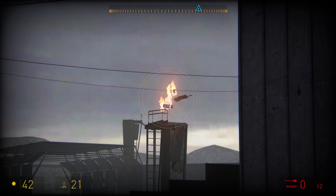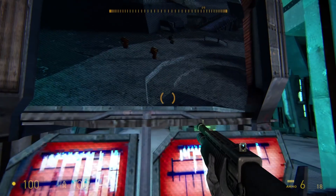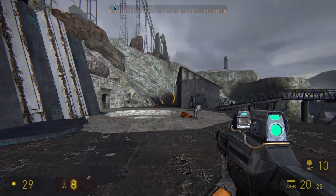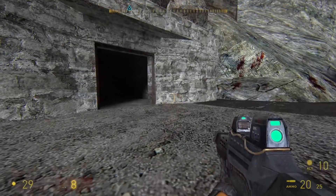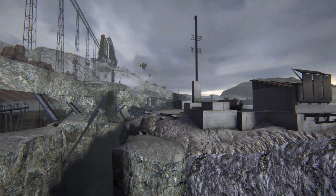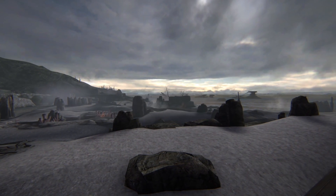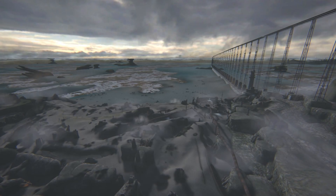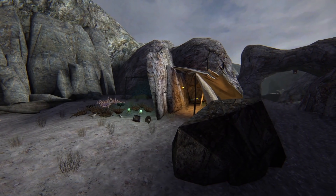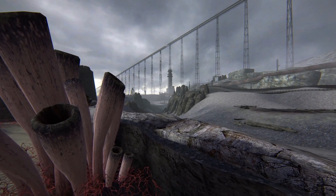I cleared out the base, but unfortunately a vortigaunt died in the process. A bunch of soldiers then ambushed me, but it wasn't much of a problem. Both Haven and Beach are a testament to the fact that a twenty-year-old engine can still produce beautiful landscapes, and both maps showcase great design in terms of appearance and gameplay. If I were to talk about any negatives, I didn't find anything to be quote-unquote bad. At most I found Beach to be a little difficult to play, but that's a me problem, not the map's problem.